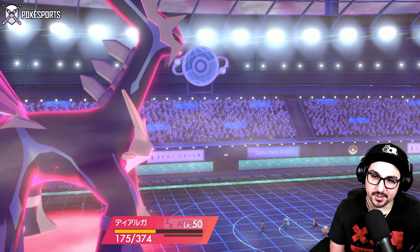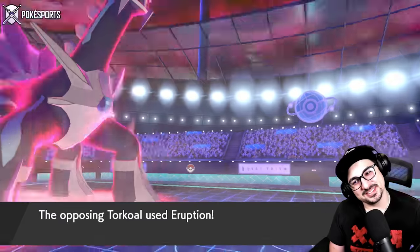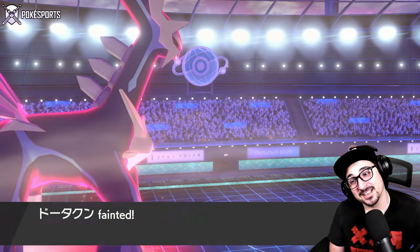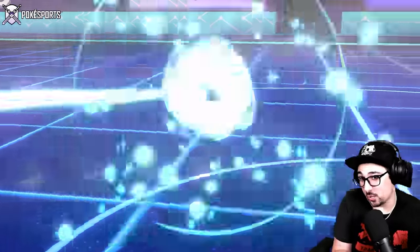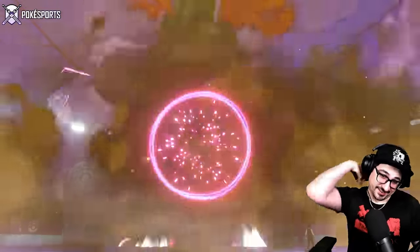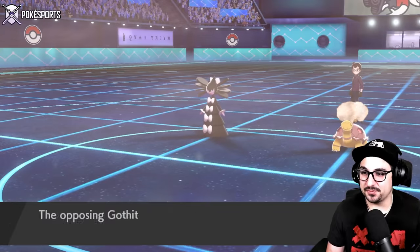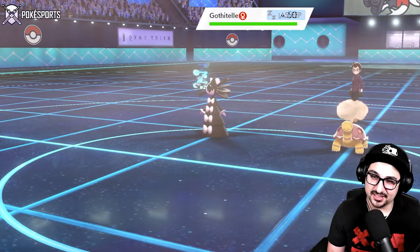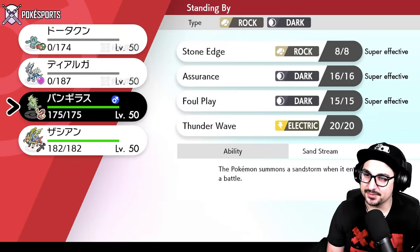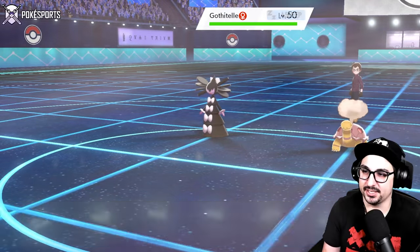The good news is that Gothitelle also has to do its mandatory turn. I have to make sure I outspeed. Oh, we missed that one — well, there's the switch I wanted, I guess. That's one way of looking at it. I inevitably got the switch I wanted. Torkoal was the fastest thing on the field — if I'd hit that Hypnosis that would have been a little too extra lucky. But it's fine because we have Stone Edge and we have Behemoth Blade.